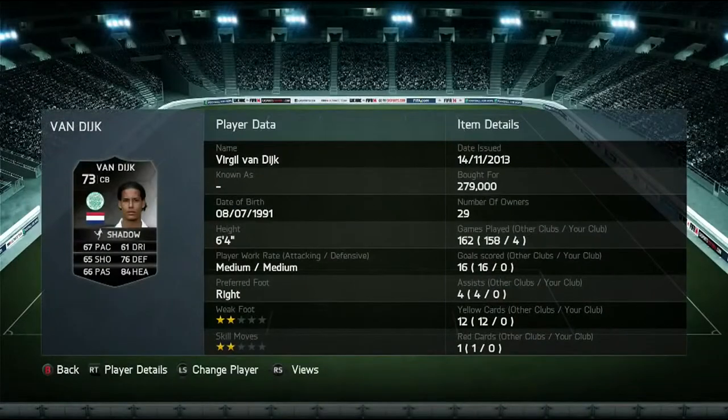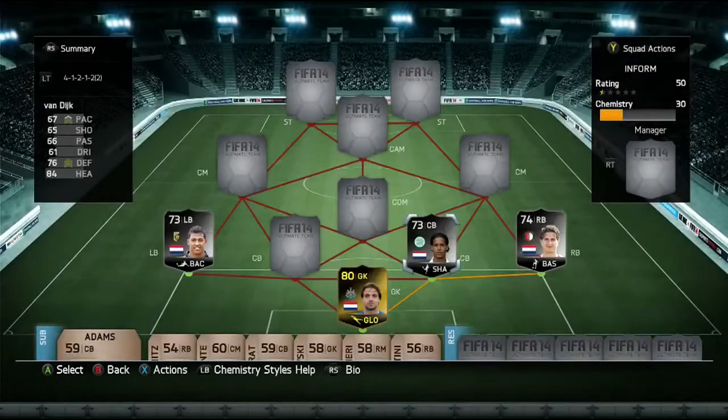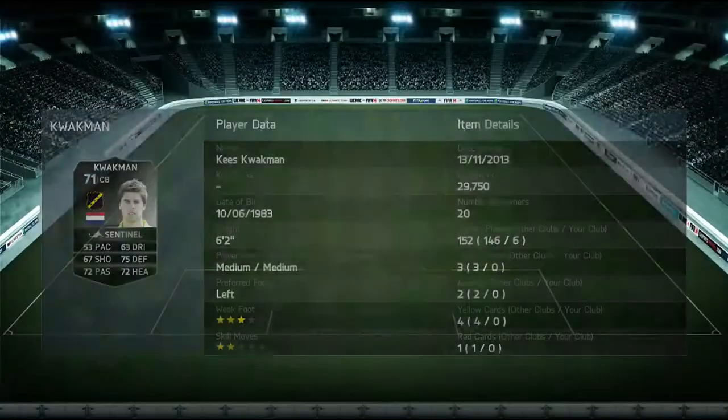The first of the two center backs is Van Dijk, whatever his name is — 280,000 coins. It's just an unbelievable amount of coins to spend on a silver center back. I actually played two games with his normal card and four games with that card, because he got sent off twice, which was pretty annoying.